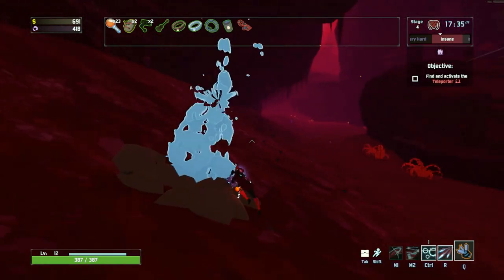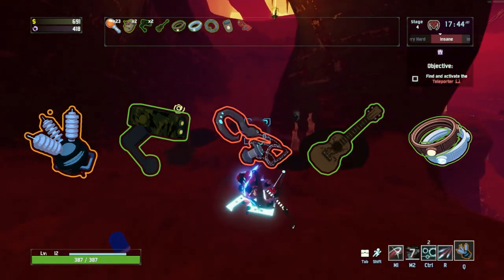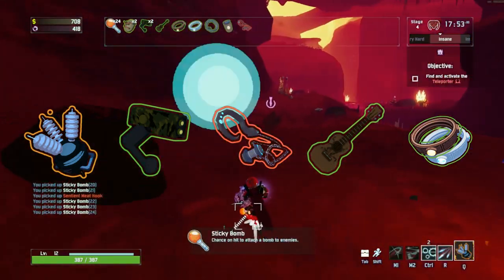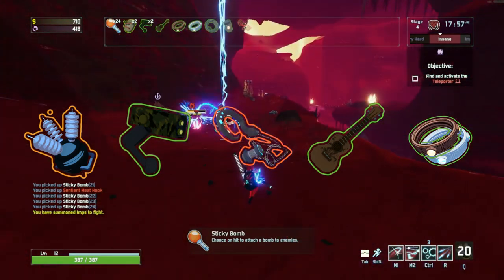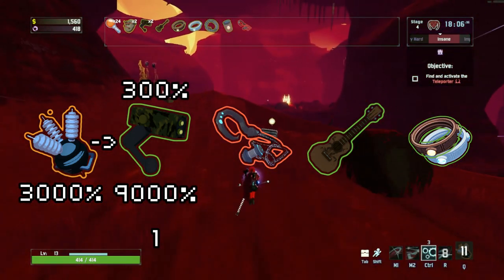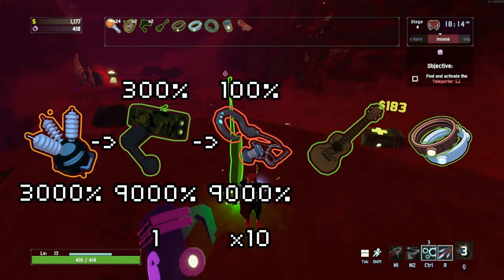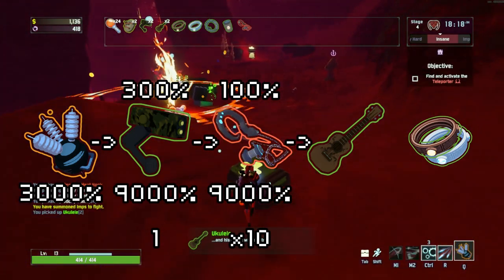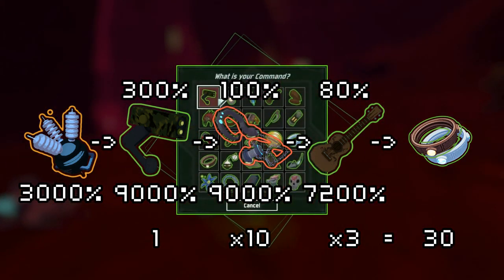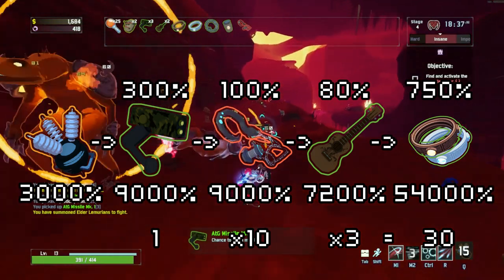We can make this even more ridiculous. Let's say you have a Capacitor, an ATG, a Yooka-Laylee, a Sentient Meat Hook, and both Reynold's Band and Kiara's Band. In a normal run it's very unlikely you'd have exactly one of each, but let's go with one for simplicity's sake. You're fighting a massive horde of enemies, so you strike one with your Capacitor — you hit it for 3,000% damage. That Capacitor hit procs your ATG, so your ATG hits one enemy for 9,000% damage. That ATG hit procs your Meat Hook, which hits 10 enemies for 100% of that damage — 9,000% again. Those Meat Hook hits all proc your Yooka-Laylee, which hits 30 enemies for 80% of that damage, which is 7,200% damage. Those Yooka-Laylee hits all proc your Bands, which collectively deal 750% of that damage, which is 54,000% damage. So now you've done at least 54,000% damage to at least 30 enemies.